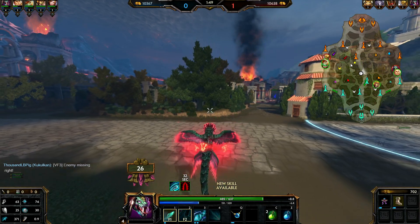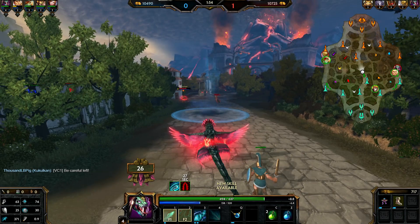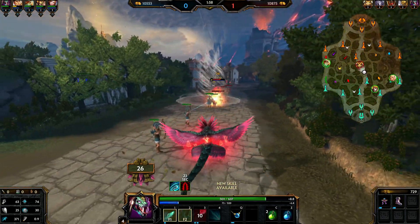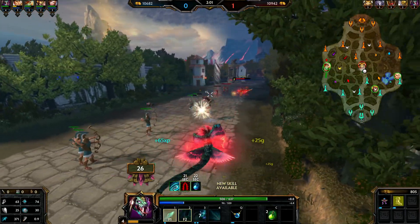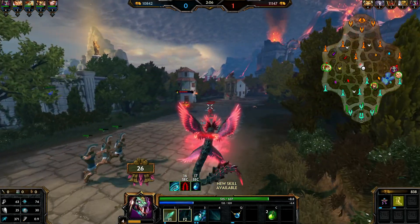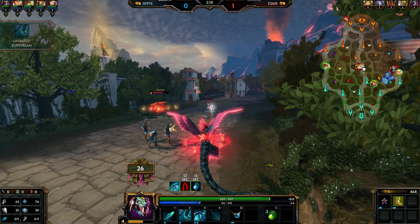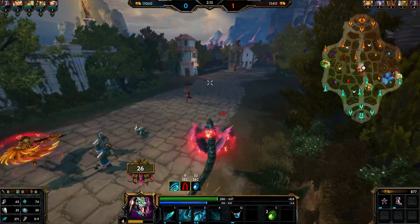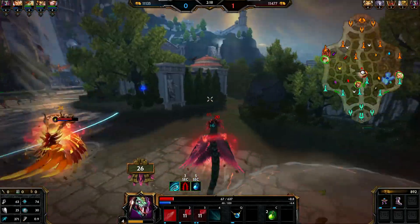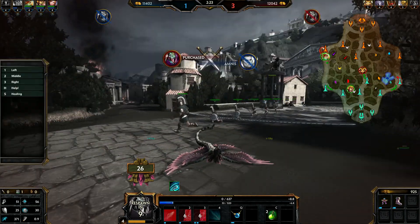If I had to summarize the mid role in one word it would be positioning — always think about your positioning in the middle lane, whether it's relative to the jungle or the enemy god. Some gods are strong early but drop off mid-to-late game, like Anubis and Isis. Don't be afraid to let some minions through. Also note: now when a tower hits a minion you lose both the gold and the experience, so there's extra reason to keep minions out of the tower.